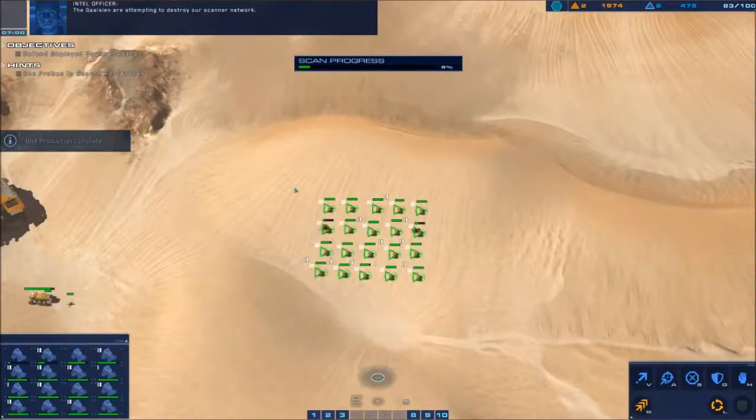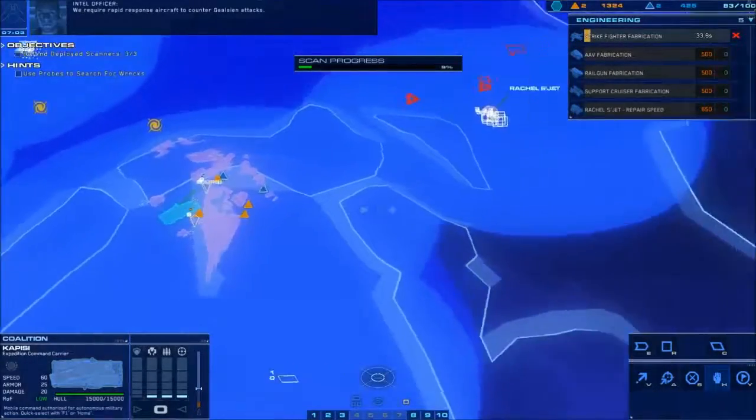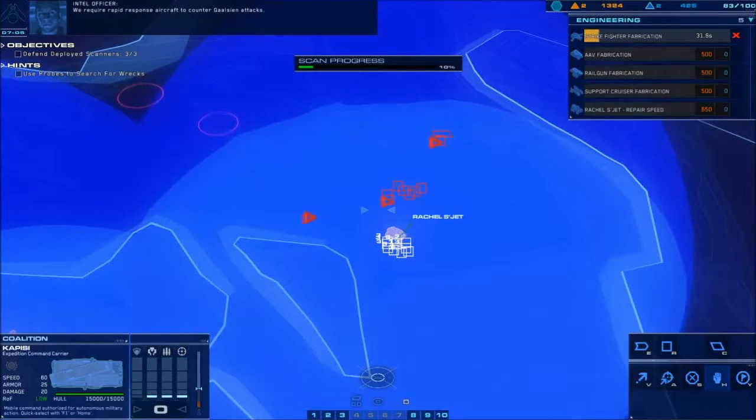The Galcian are attempting to destroy our scanner network. The reason this is also one of the ideal positions is that you get strike fighter fabrication very quickly when the production cruiser spawns over here.